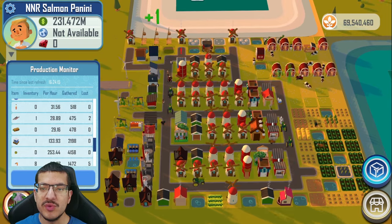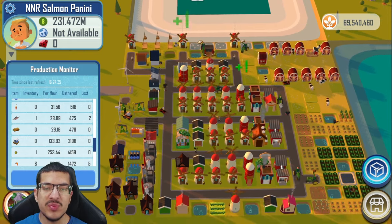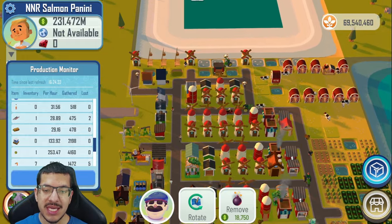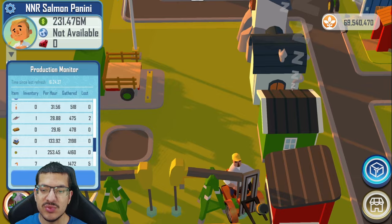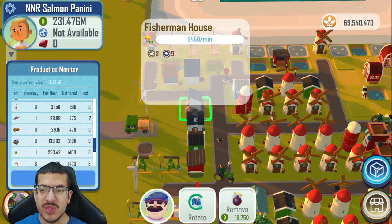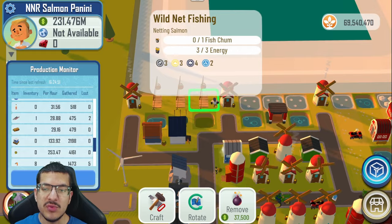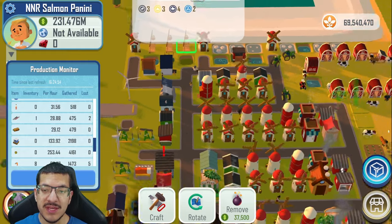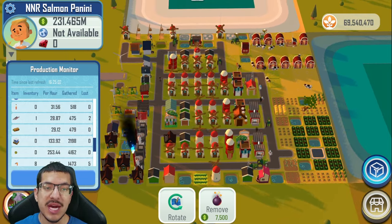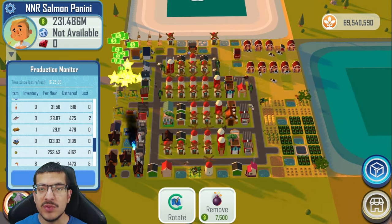If I were to make 31 salmon per hour I'd be closer to 31 salmon panini per hour, at which point lettuce heads would become the bottleneck — but that can easily be fixed. To improve salmon production, I believe you'd want one more fisherman house added right here; it only casts one shade so it won't negatively impact any of the wind turbines. That would provide another fisherman worker to collect energy and fish chum and take it to the wild net fishing to craft salmon quicker.